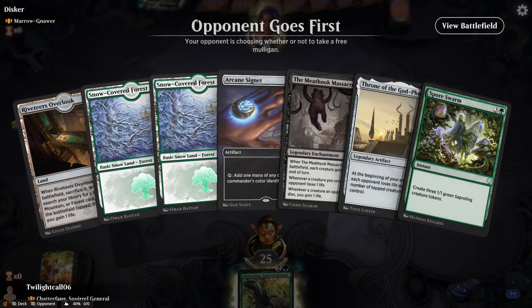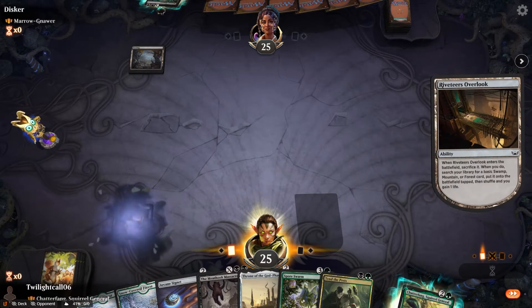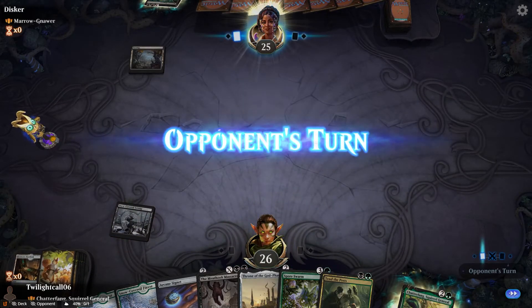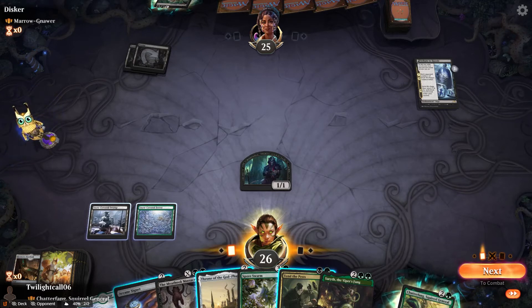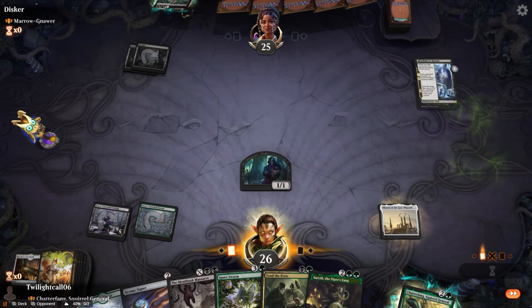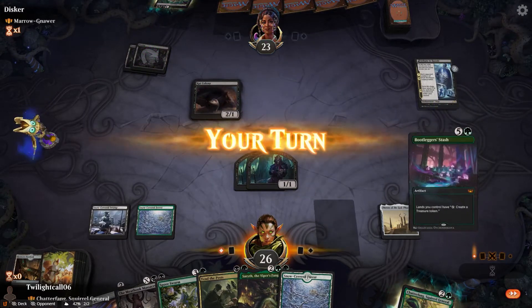That's a very keepable hand — we got token generation and at least a couple early plays to go with it. Let's kick this off with Riveteers Overlook; I'll go get a Snow-Covered Swamp because I have two Forests in my hand. I have the Squirrel sleeves on this deck because I couldn't resist. I was wondering how I got a rat — oh, it's a Rat deck. I should have figured. Temptation: do I do the Throne or do I do the Signet? I think I do the Throne so I can get some extra damage out of these.